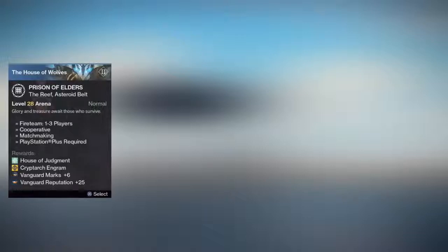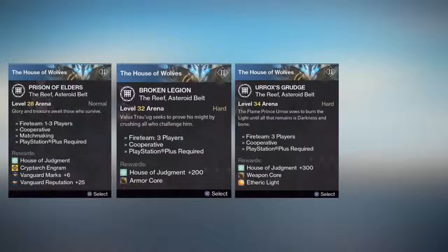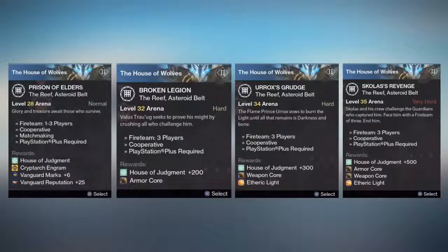The second difficulty is level 32, and in this one you will need a fireteam. You're rewarded 200 House of Judgment reputation as well as an armor core. In the level 34 version, you will get 300 reputation, a weapon core, and an etheric light. And in level 35, you will get 500 reputation, both an armor and weapon core, and an etheric light.